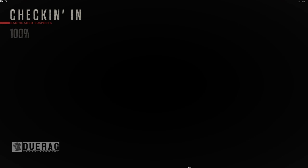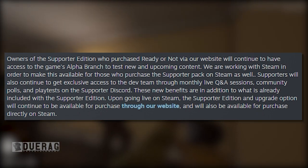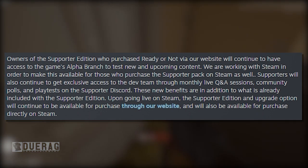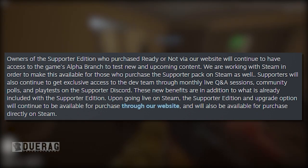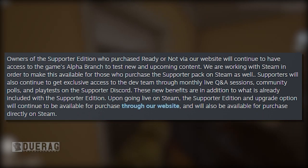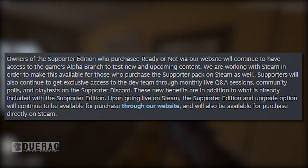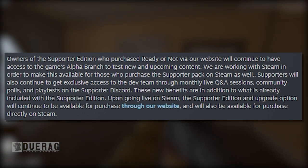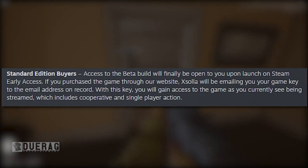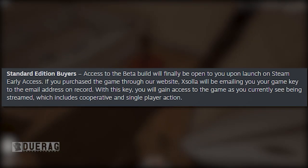Another thing added to the Supporter Edition was a free key — at least for OG supporters. Owners of the Supporter Edition who purchased via the website will continue to have access to the game's alpha branch to test new upcoming content. Supporters will continue to get exclusive access to the dev team through monthly live Q&A sessions, community polls, and playtests on the supporter Discord. Upon going live on Steam, the Supporter Edition and upgrade option will continue to be available through their website and also directly on Steam. For standard edition buyers, access to the beta build will finally be open to you on launch.